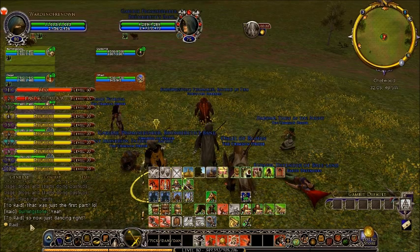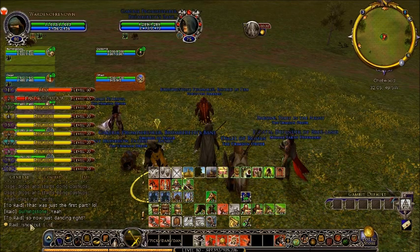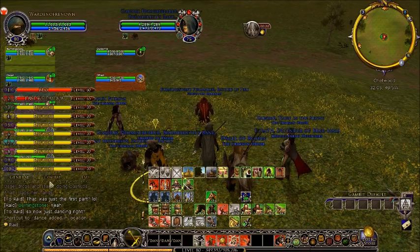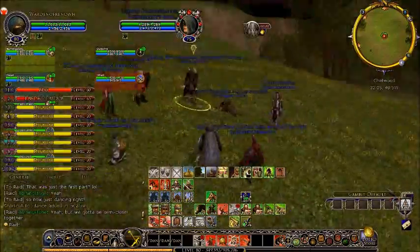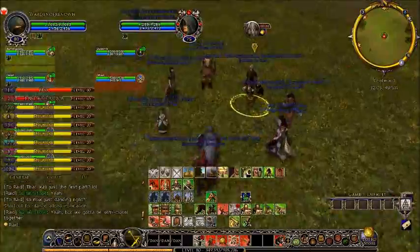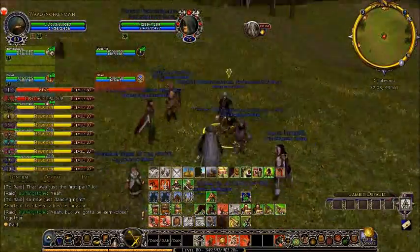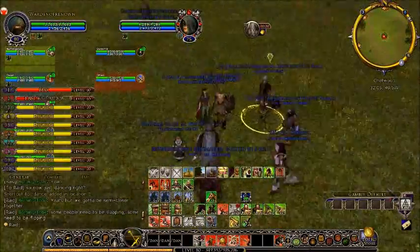Slash shortcut 1, slash dance. Gotta be semi-closer together — everybody to me. And that's probably good. I am in the center of the universe. Don't encroach on the center of the universe, you noobs. So we sit there and some people need to be slapping. I'll just do the odd dance.